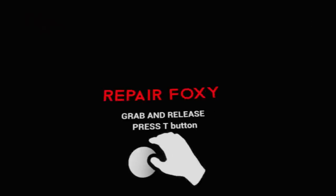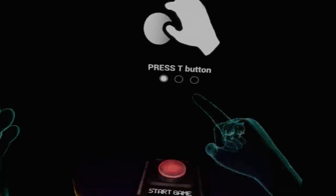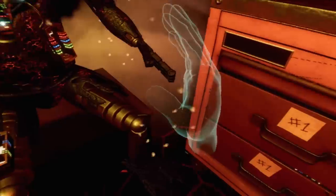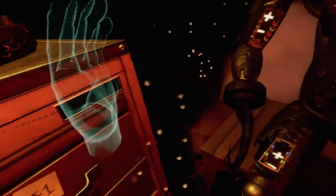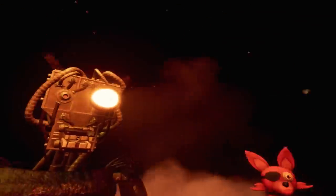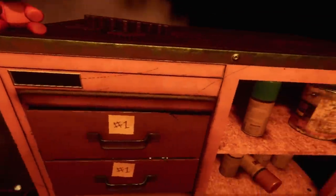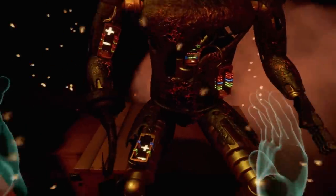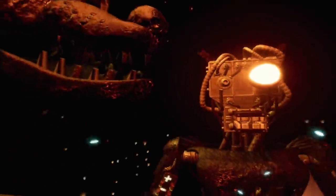Hopefully the repairs aren't too complicated. Aye, Repair Foxy. Let's press this button and get straight into it. All right. Welcome back to parts in service. Foxy has been out of commission for quite some time. What is this, the boughs of hell? This series of simple repairs should return him to full working condition. Aye, he better be. First, carefully pick up and place Foxy's head on his endoskeleton. Aye, he needs his head, otherwise he's gonna scare the kiddies.